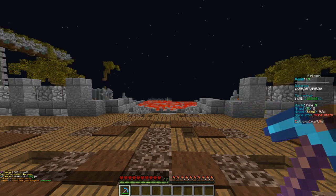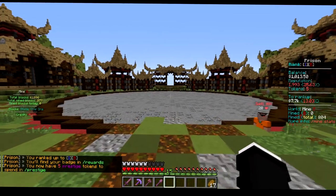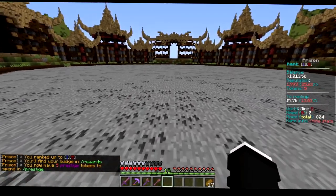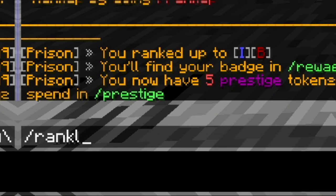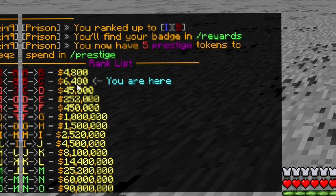Type in slash rank up to upgrade to the next rank. You can enable auto rank up in the settings. Each rank up will increase in price and the blocks in your mine will change and be of higher value. Type in slash rank list to see how much you need to upgrade to the next rank and to see the rank up price for all the other mines.